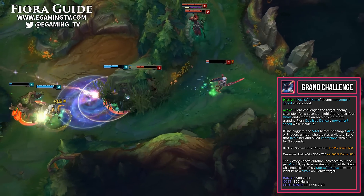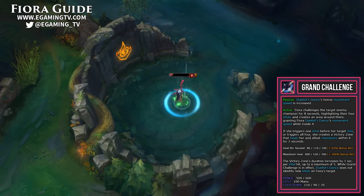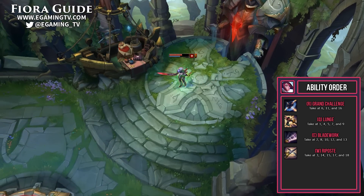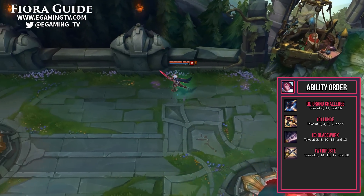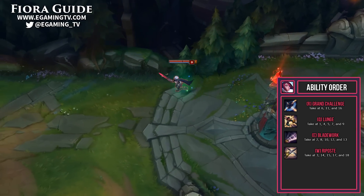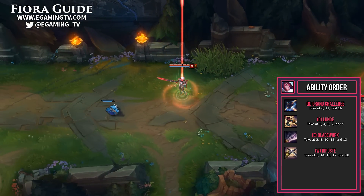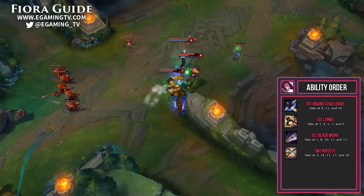In a team fight, the victory zone will drop a heal which is great for getting your health back up and continuing the fight to kill the rest of the enemy champions. For ability leveling order: first priority is always your ultimate, Grand Challenge, taken at 6, 11, and 16. We max Q (Lunge) first, taking it at 1, 4, 5, 7, and 9 — great for jumping around to get to those vitals. We then level E (Bladework), taking it at 2, 8, 10, 12, and 13, which gives nice attack speed, range, and lets us do our combo. Last is W (Riposte), taken at 3, 14, 15, 17, and 18 — we just need that one point early so we can block damage and crowd control to fight 1v1.